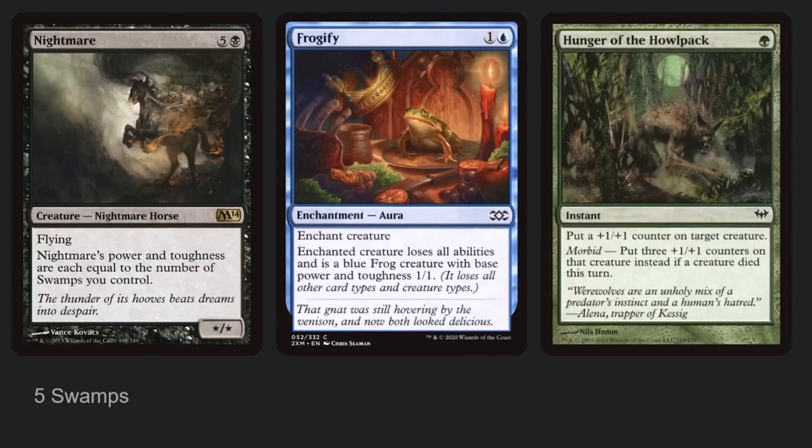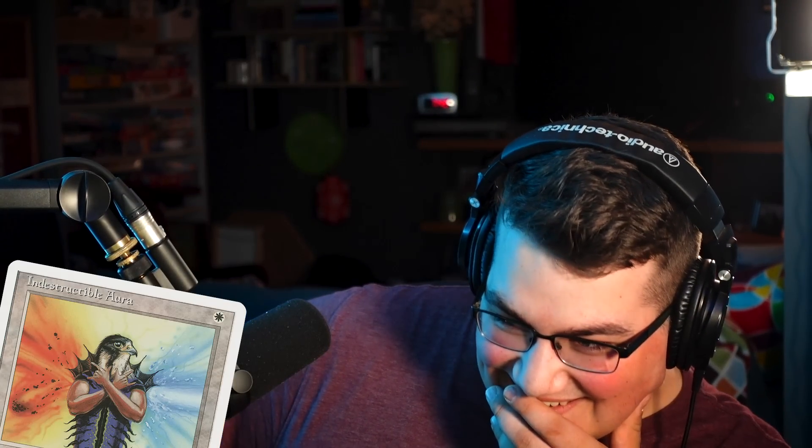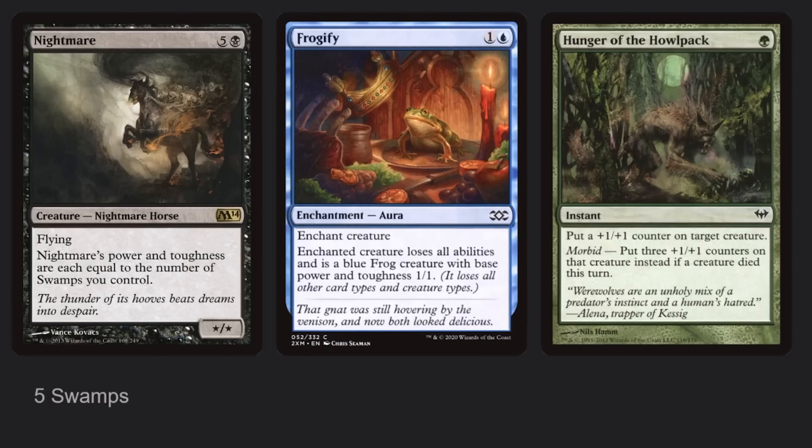Here's another example. You have a Nightmare, you control five Swamps, you Frogify the Nightmare, then play Hunger of the Howlpack without morbid. Nightmare's power and toughness is a characteristic defining ability. So first the CDA applies — it's a 5/5. Then set applies, making it a 1/1. Then the counter is applied, making it a 2/2. Even if Frogify just set it to 1/1 without removing abilities, the CDA would still apply first, then set, then counters.